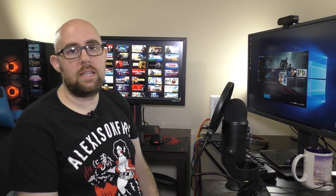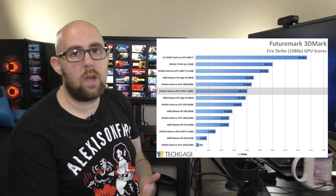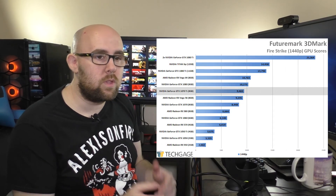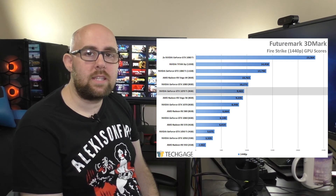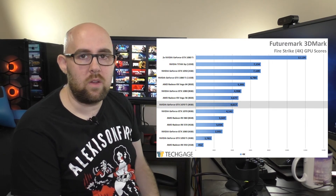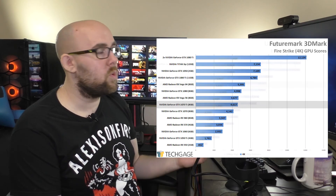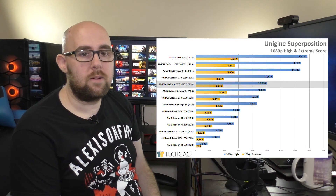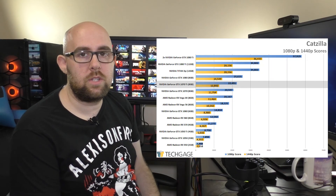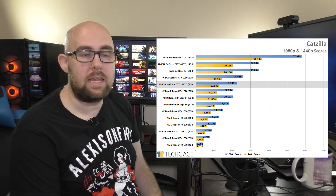In our last look at the 1070 Ti there were only synthetic benchmarks — 3DMark, Catzilla, as well as Superposition from Unigine. Those kind of serve a little bit of a purpose; they give you a bare-bones standard metric of how things scale, but it's not as good as real-world benchmarking using real games. Some benchmarks we use we manually benchmark, some are just time demos for the sake of ease.